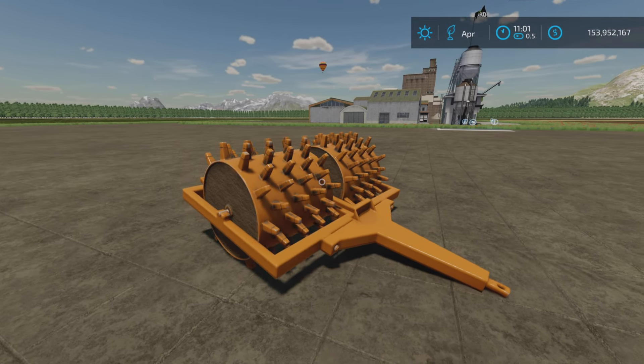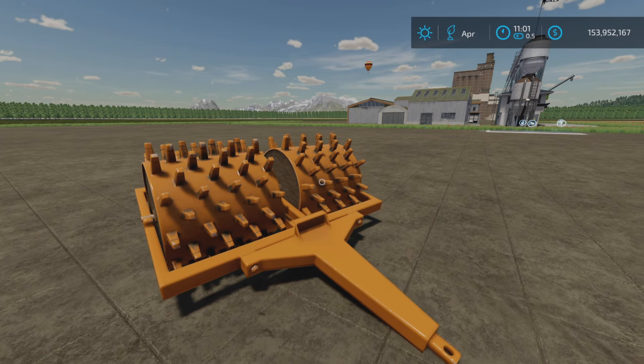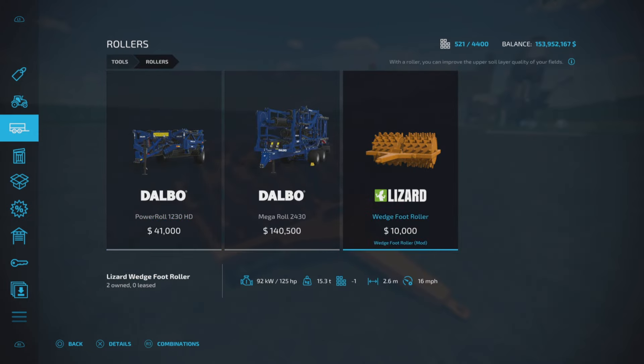This may look familiar to some of you who see construction sites or road work and stuff like that. This is 4.47 megabytes to download. We'll find it under Tools and Rollers, and there it is — $10,000.